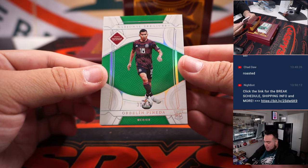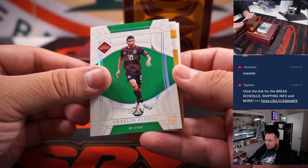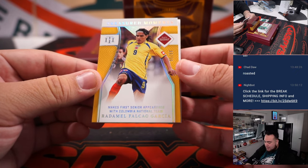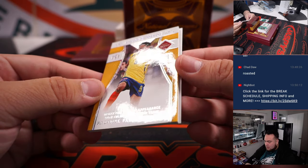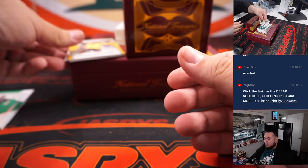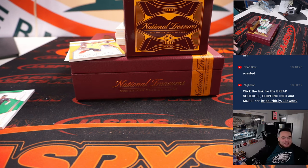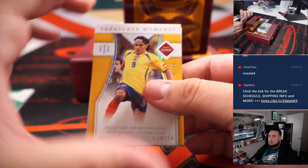Here we go with the first couple hits. Pineda numbered to 99 for Mexico — Mexico is Anthony's. We have a Falco Garcia numbered to 99 as well. And it looks like we have a redemption — Definitive Ink Gold. Let me pull the checklist because I don't always know all the players. Definitive Ink Gold, and gold is going to be numbered to 10.